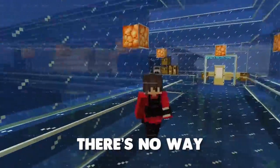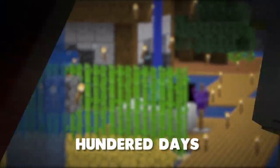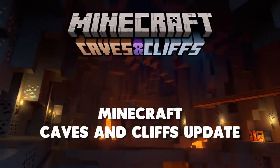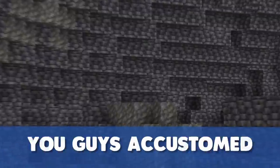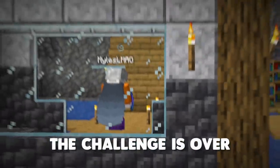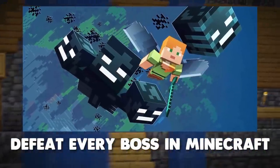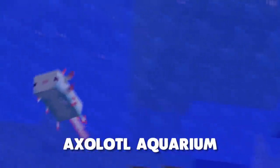Oh my god, there's no way I actually tried this. In today's video, we survived 100 days in the new Minecraft Caves and Cliffs update, except there's three of us. There's Miles, Bite, and of course me. If one of us dies, the challenge is over. The goals for this video are to capture the warden for experimentation, defeat every boss in Minecraft, and make an axolotl aquarium.